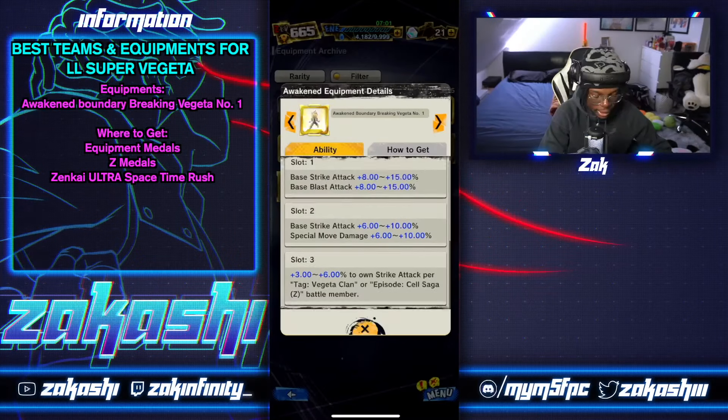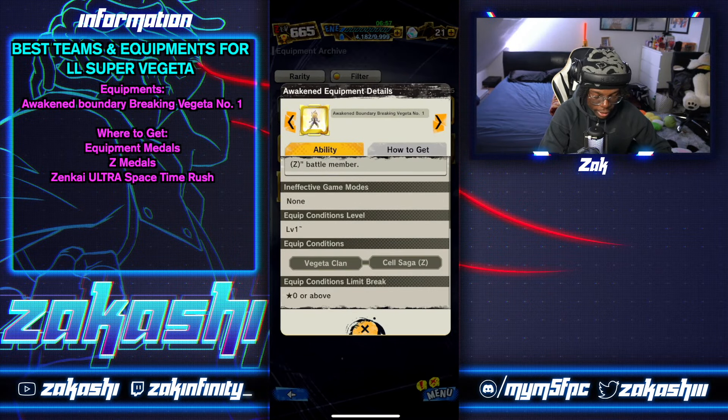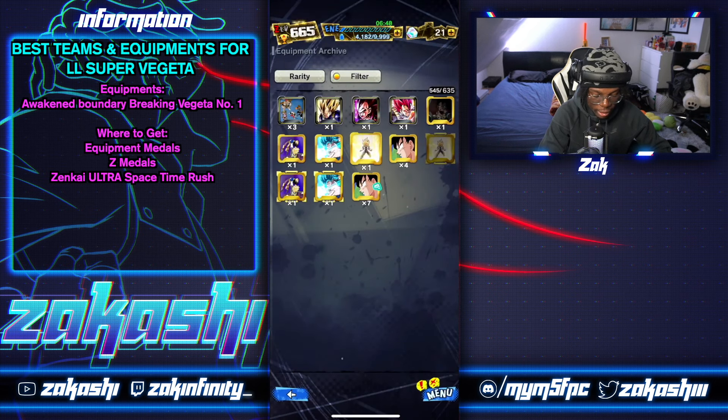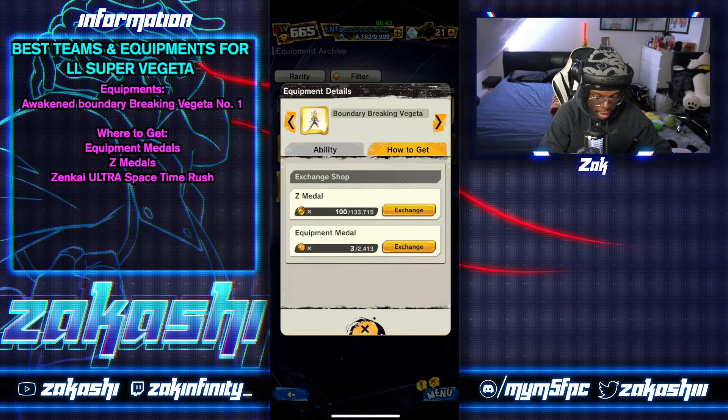This new equipment is specifically for Vegeta Clan and Cell Saga — it's essentially directed at Super Vegeta. The memory comes from the Zenkai Ultra Space Time Rush, but you'll need the base version first. The base is still good for Vegeta Clan, but the awakened version is obviously better. You can get the base from the Z medal exchange shop and the equipment medal exchange shop.